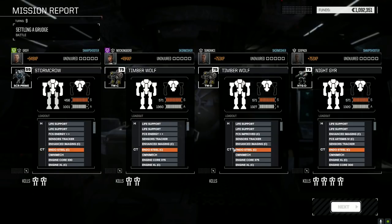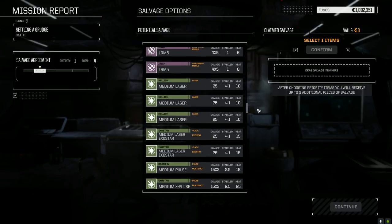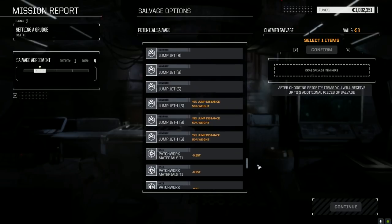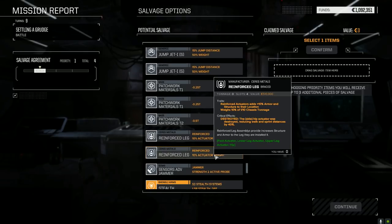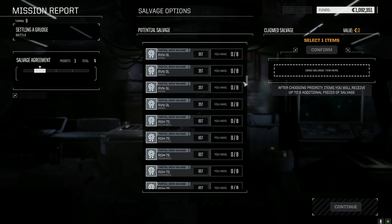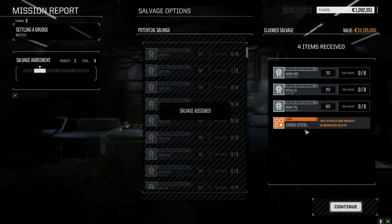Let's see what salvage we got - Roughneck parts, Marauder parts, any AMS? Down here: ECM, Energy Double Plus, patchwork materials, reinforced legs - this is cool, plus 10% armor and structure to the location but they weigh 1/10 of the chassis weight, so about 1 ton each on the Kerberus. Any good ammo? Nope. Let's take the Marauder part and a couple Roughneck parts. Endo steel - meh.